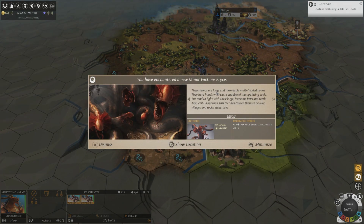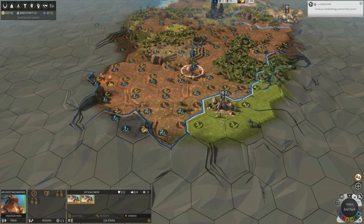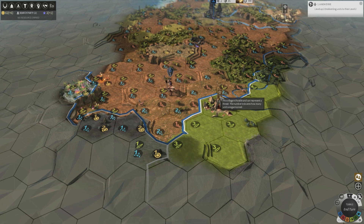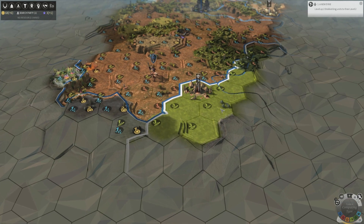We've encountered a new minor faction — they're a bit like city-states in Civ. The Erakis are multi-headed hydra things. If you assimilate them — which you do by fighting and taking them into your empire — you get 0.5 extra movement per pacified Erakis village on units. That red symbol means they're hostile, so in a few turns it's likely we'll see their hostile units wandering around.